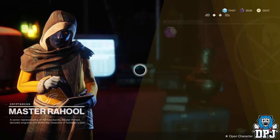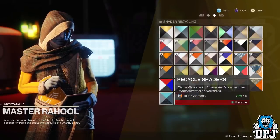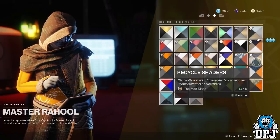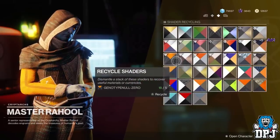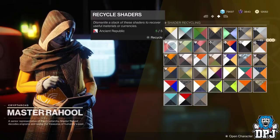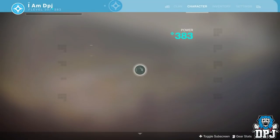There's now mass shader deletion. You can delete five shaders at a time, it's so much faster, and you get glimmer for it. If you have Eververse shaders, you'll get an Eververse currency back. You get five times the amount from deleting five at once — really loving that addition.